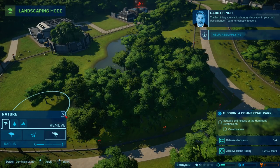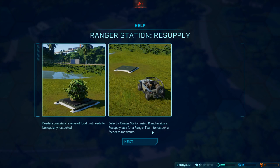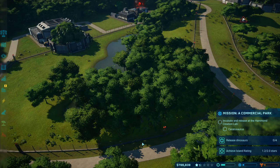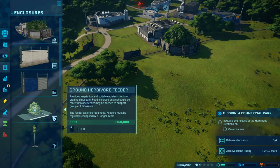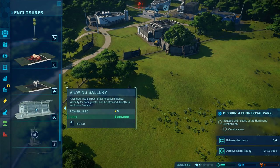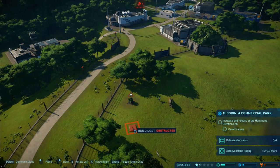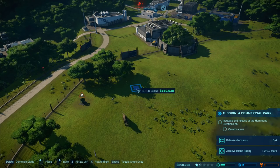Feeder needs resupply. Feeders contain a reserve of food that needs to be regularly restocked - select a ranger station using R and assign a resupply task for a ranger team to restock the feeder to maximum. Watch out for the food exhausted icon. I'm actually going to build another feeder in there - ground herbivore, tall herbivore, carnivore, carnivore live bait feeder. Viewing gallery would be pretty good. I'm going for another ground herbivore - too close to dinosaur.